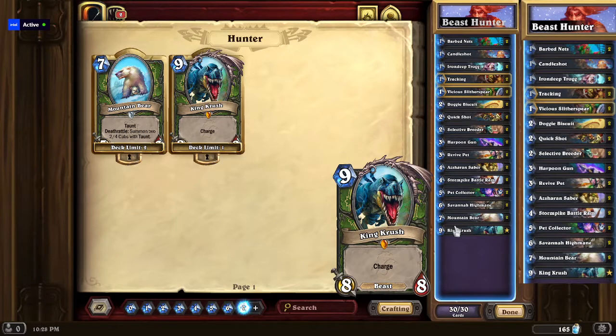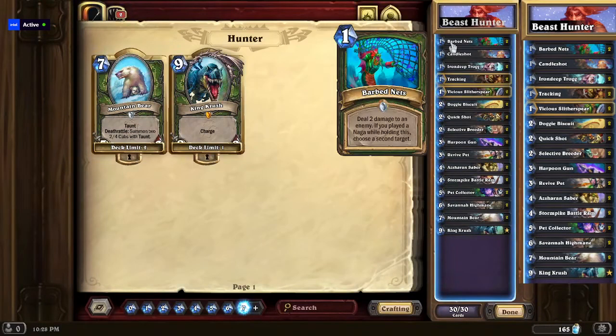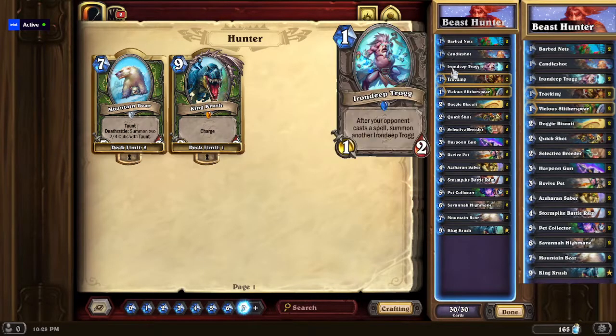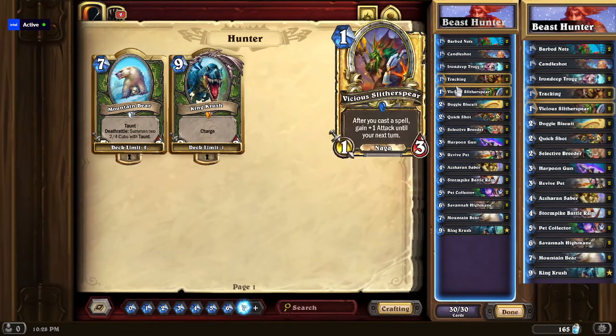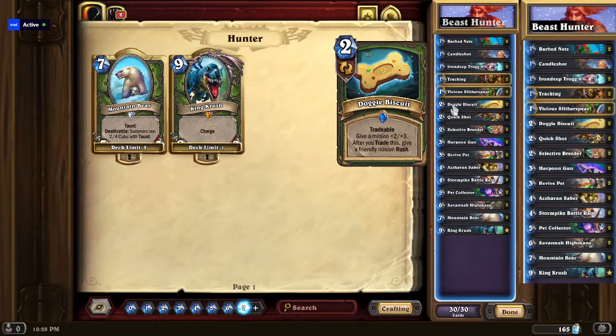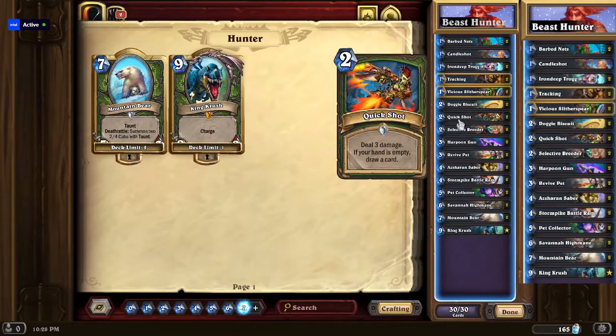I was like, there's definitely a way to make this deck a budget deck. As you can see on your screen with all these different cards, a lot of it comes down to just having an effective play each turn. For example, Iron Deep Trog and Vicious Slitherspear are two very good early game one-drops. And then you have Doggy Biscuit to capitalize on if you have a creature alive on turn two. Otherwise you can try to drop your Selective Breeder or your Quickshot to take care of opponent threats.